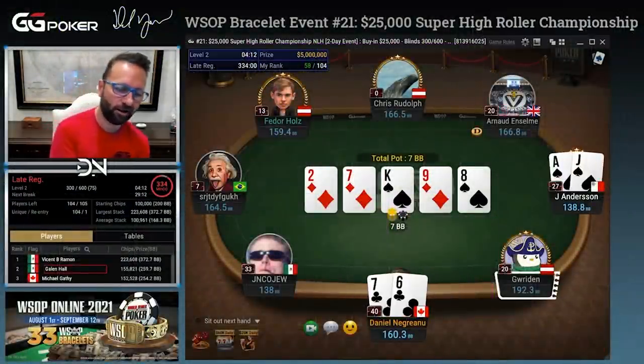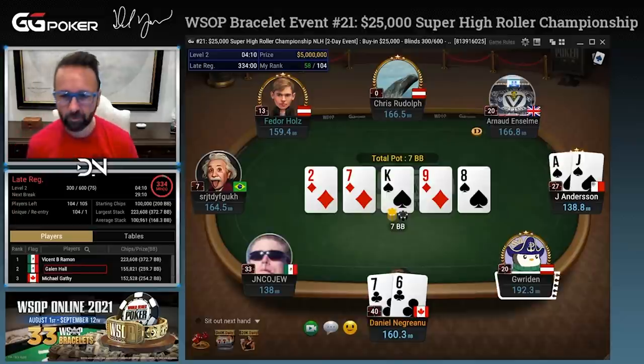Ace-jack. Haha, don't mind if I do. Take it down, D-Neggs.